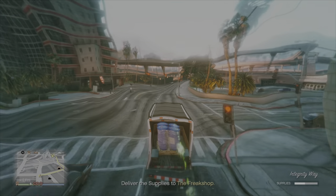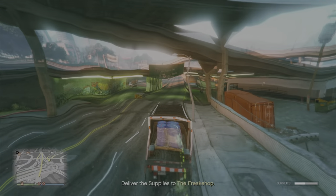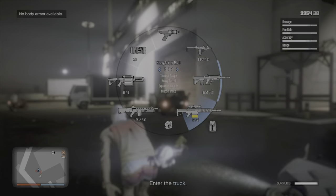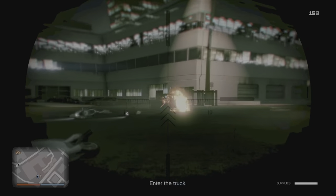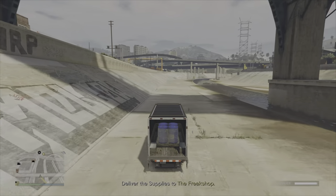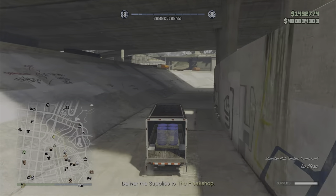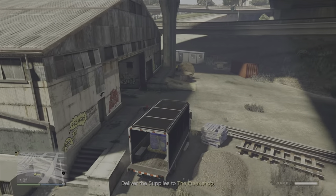With the forklift mission, as long as the chemicals don't get shot, you won't have to drive with the messed-up blurry vision. You can stop them from getting shot inside the warehouse by being careful. But when you get outside, there can be waves of enemies spawning — two cars' worth. You can kill them until they stop spawning and then drive out without blurry vision. To be honest, I'd only recommend doing that for the LSIA location, since the other locations are closer to the freak shop anyway.